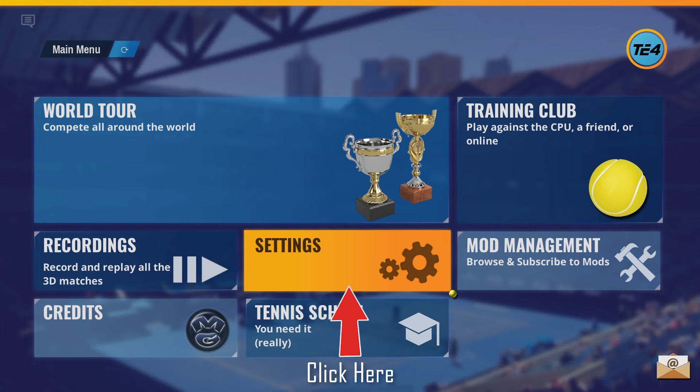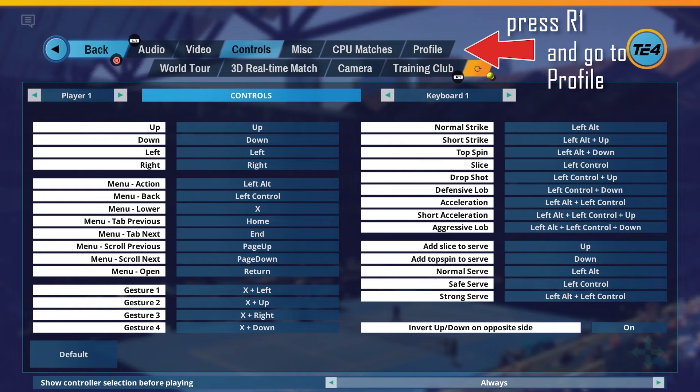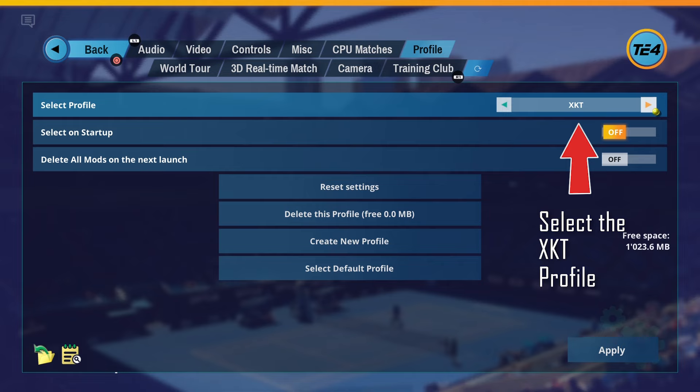Now click on Settings and press the R1 button until you reach the Profile tab. Then select the XKT profile and restart the game.